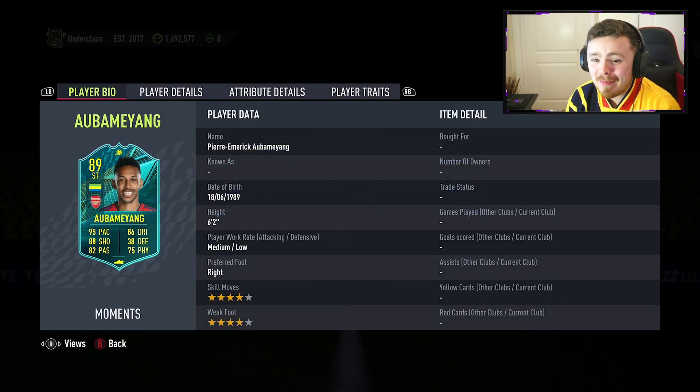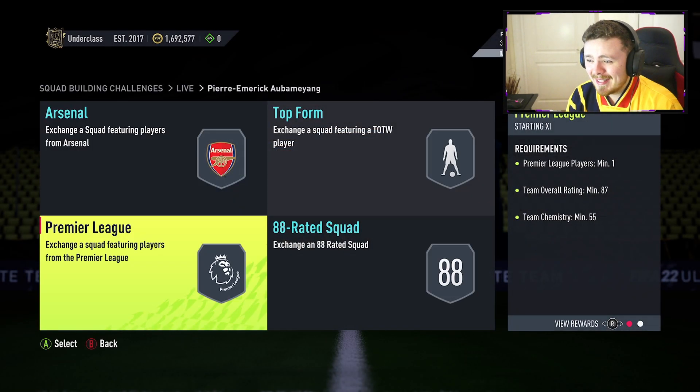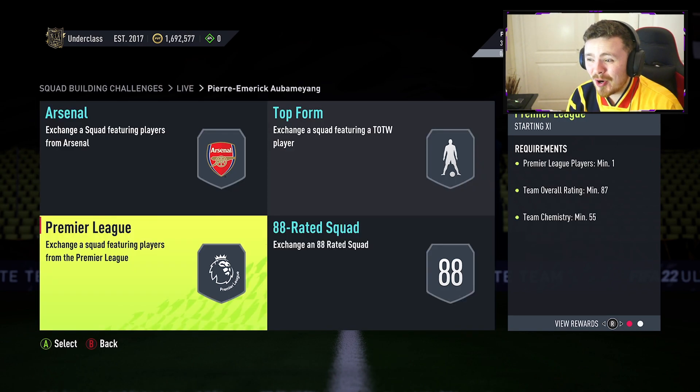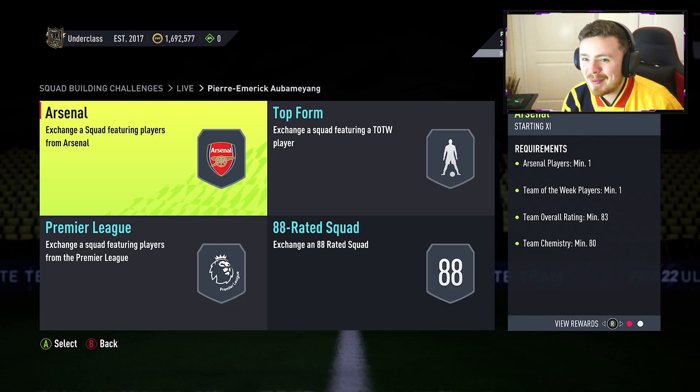89 overall Pierre-Emerick Aubameyang. Before I dive into the stats here, let's see how expensive this card is going to be. 87, 88, 86, 83. That is not cheap. But you know me, I'm wearing the Arsenal kit — I'm going to get my hands on him. Let's dive into a player review.